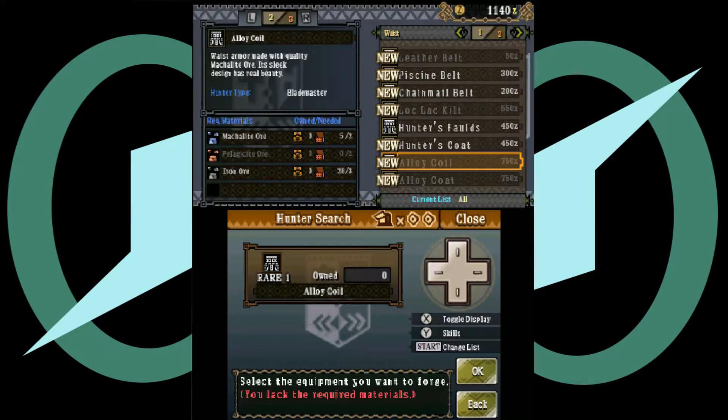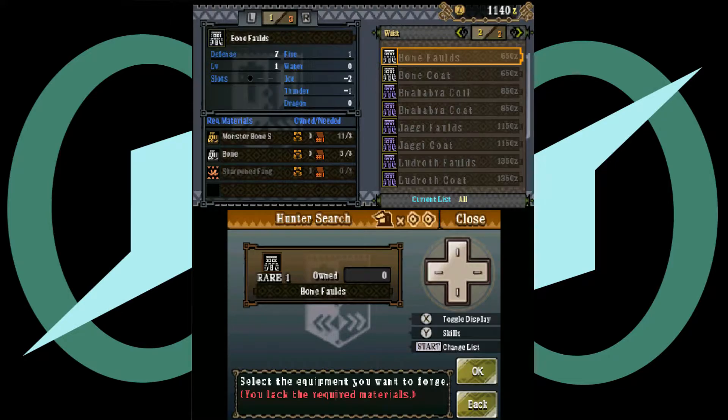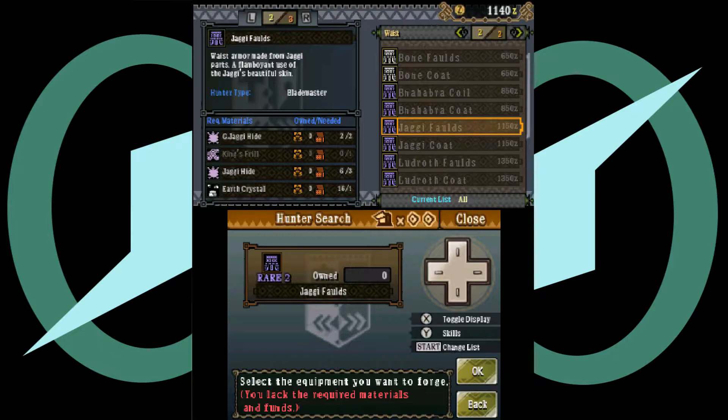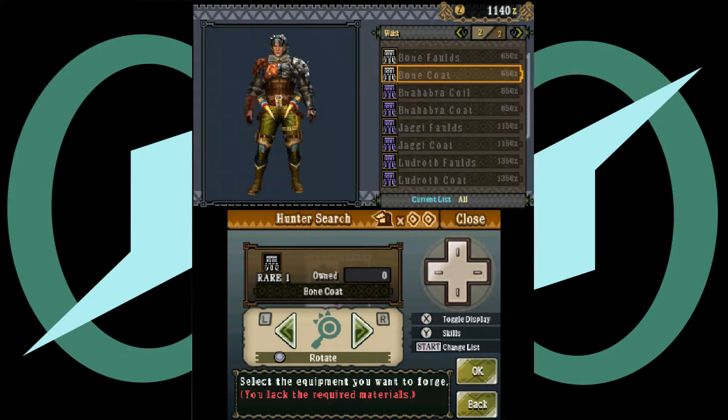Made with quality mac light. McColl — great for a fanciful aristocrat fond of collecting curiosities. Waist arm made with insect wings, seemed to be the life of the party. Jaggy coat waist arm made from jaggy parts — striking patterns, rather eye-catching. Waist arm made from loose with parts — layered skirt provides good coverage. Produced by a popular fashion designer. Yeah, we wrestle that.